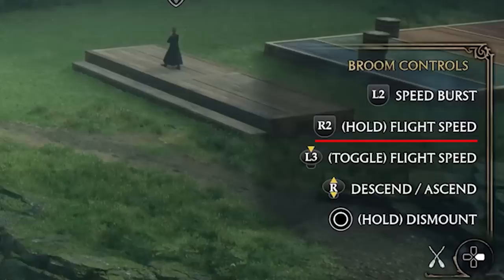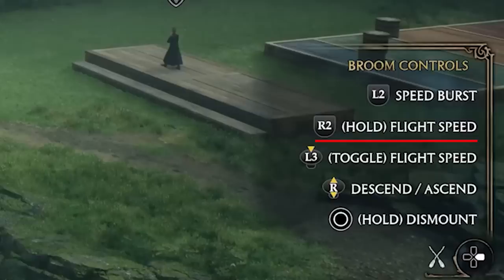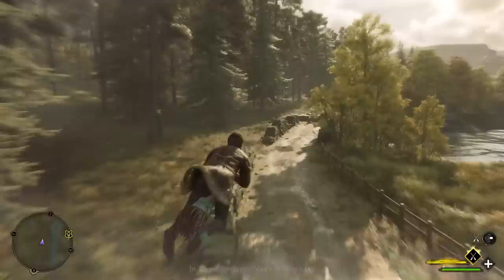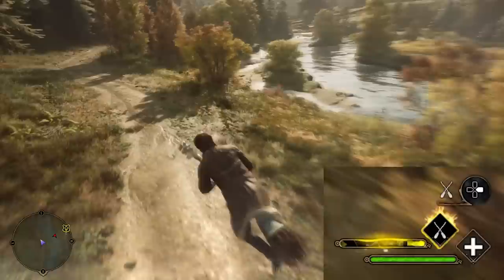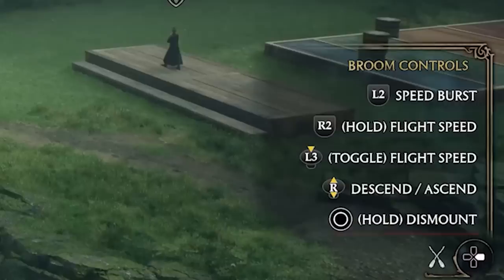It turns out there's a speed burst that nobody told me about. You can use R2 for regular flight as expected. Pressing L3 also impacts flight speed, and descending happens with the right stick. There's a yellow bar which depletes the higher you go, and with the upgrades you can make it deplete less quickly. If you stay close to the ground, the bar won't deplete and you can actually move a bit faster.